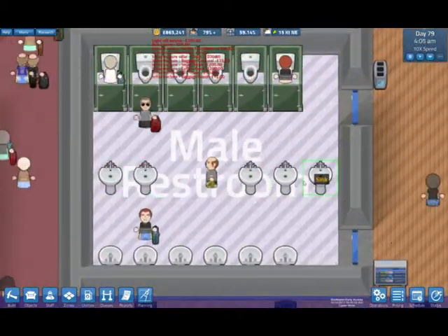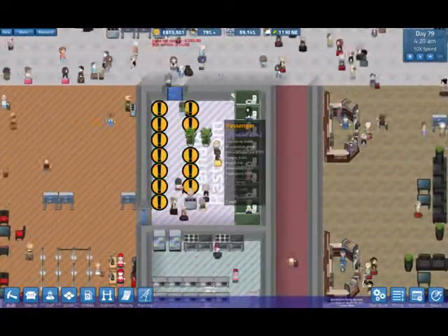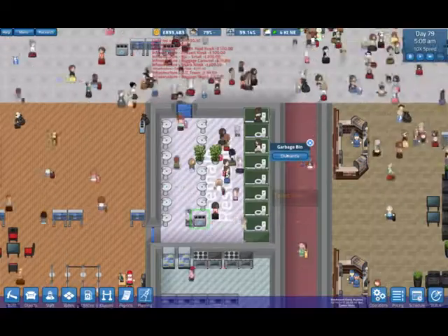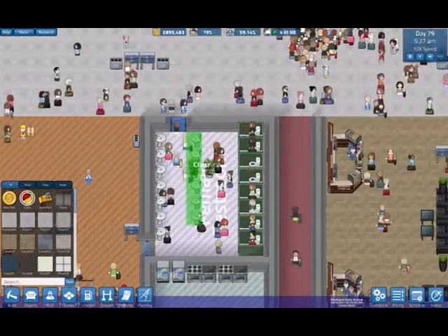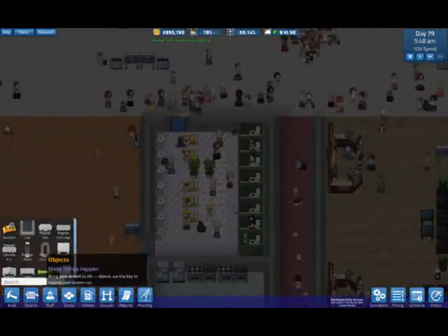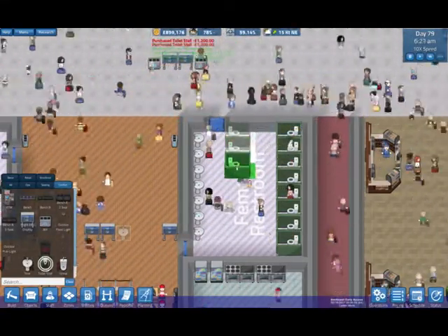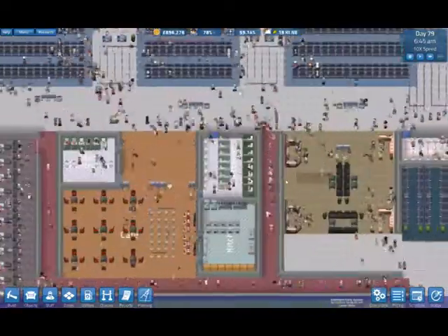We could get rid of these here and just have a queue if we need to, but I think for now we're good. It took a while - these are busy. So it might actually be worth dismantling that and clearing this area here, because I think we've got enough sinks. Let's throw another line of stalls in while we're waiting for this research to be done.